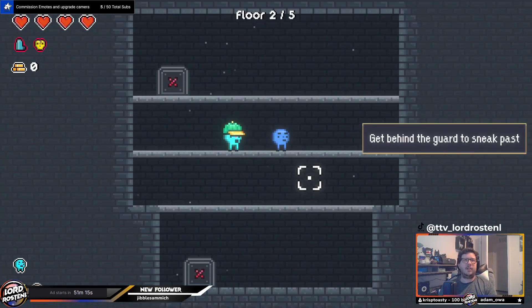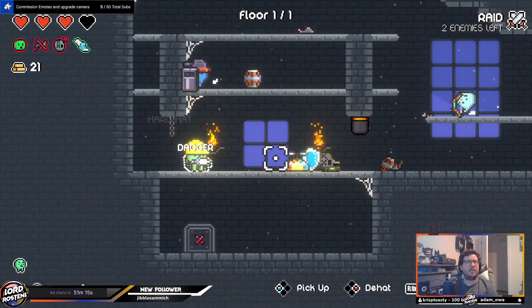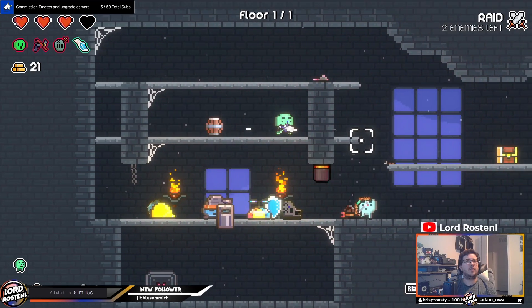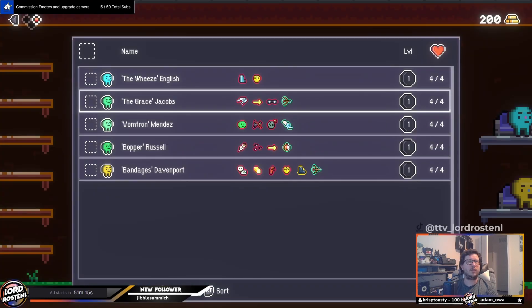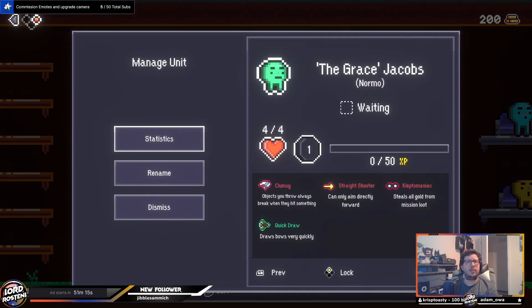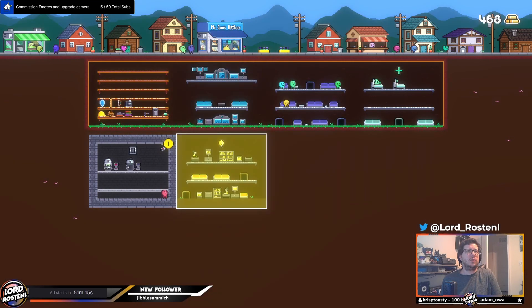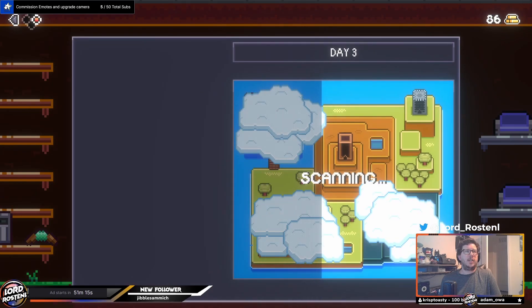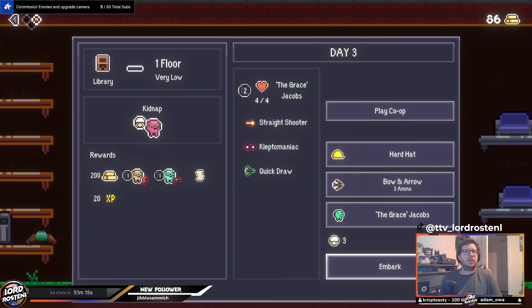The gameplay seems simple at first but the more you get into it the more in depth it becomes. With the amount of hats and weapons to choose from it already gives you a large amount of playstyle options. Add in the different traits each of the characters you can use has — some of which are good, some of which are bad — and with a nice dash of base and resource management you get a game with a surprising amount of depth to it. Not to mention the different missions and maps that you'll have to deal with to try and find Mr. Sun's original package.